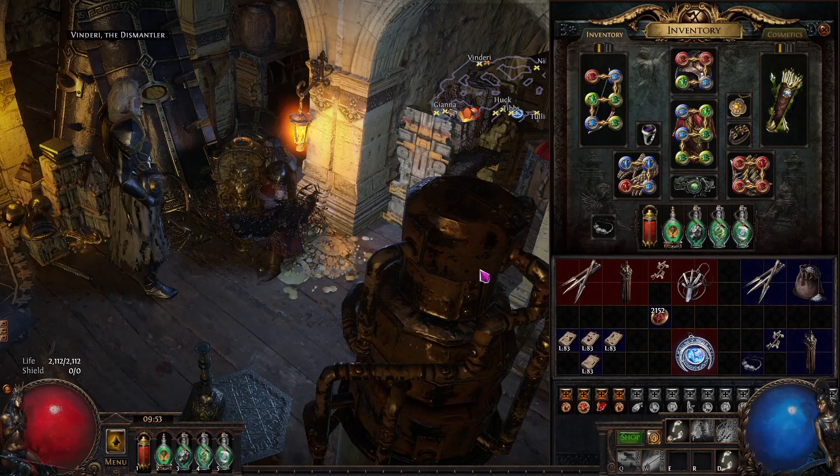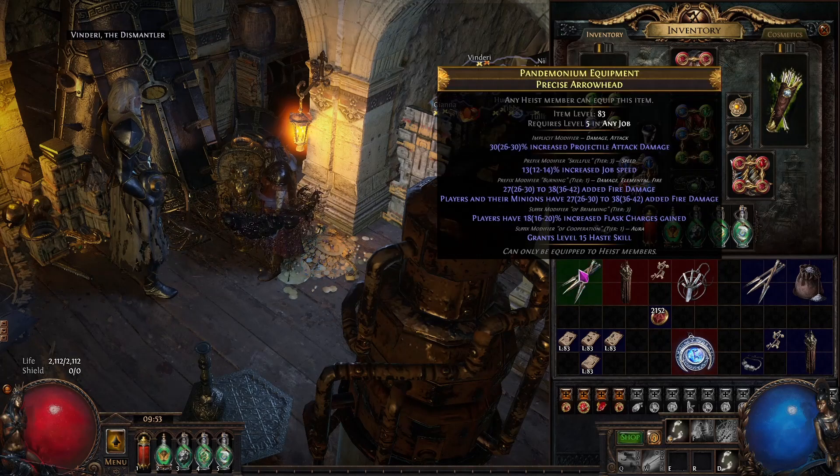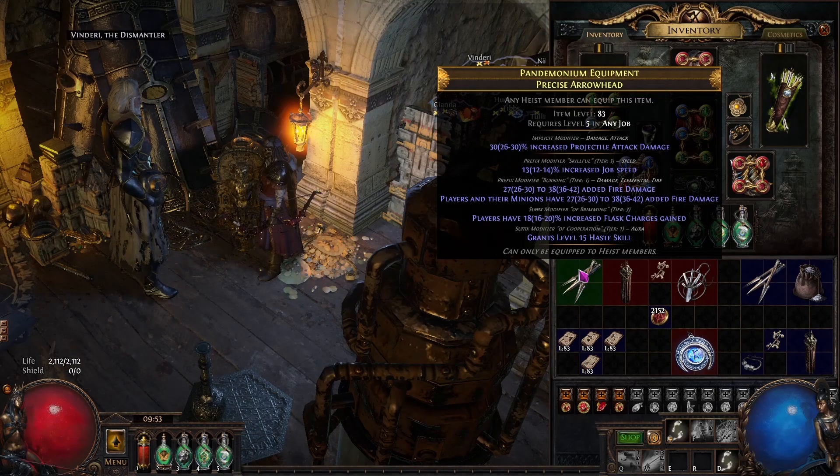Here's my Harrowhead. The tier values may be wrong but the affixes are correct — three out of four: Haste skill, Flask Charges gained, and Job Speed, plus a random affix. The way I got this was alt-rolling the item, scouring it, alt-rolling until I hit Tier 1 Haste, augmenting into Job Speed, regaling into Fire Damage, then slamming it with an Exalt and getting Flask Charges gained. Once I get more currency, I'll invest further and go for Tier 1s.